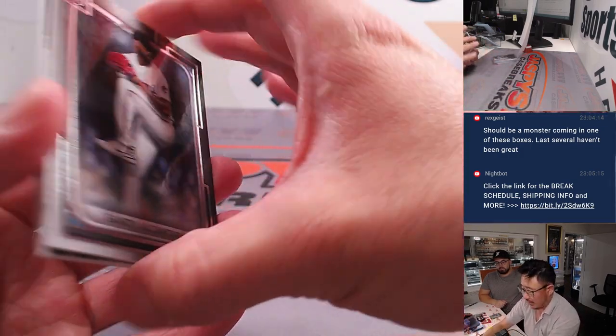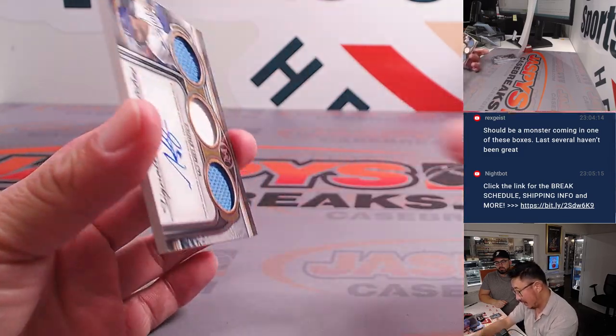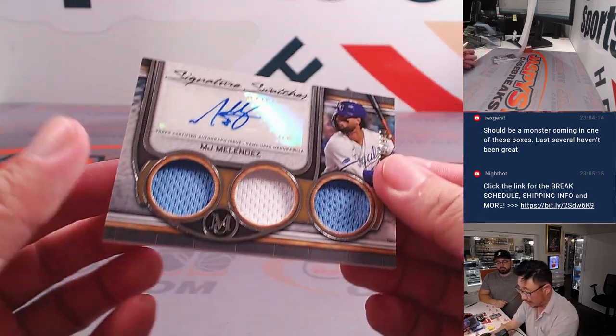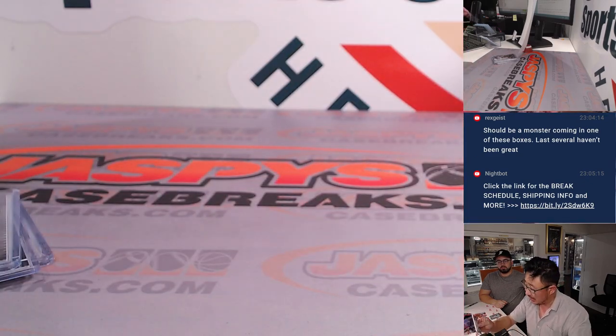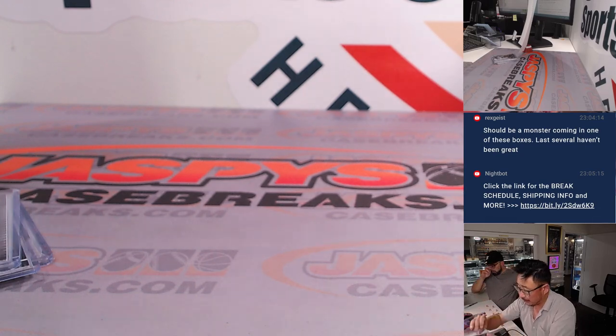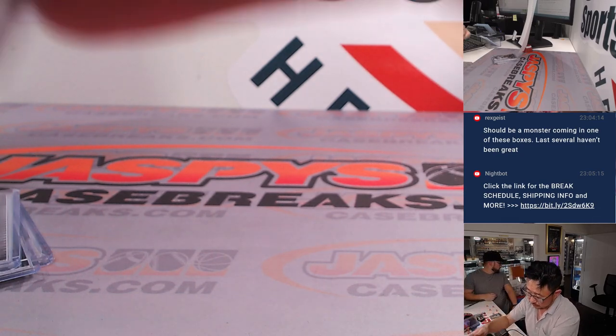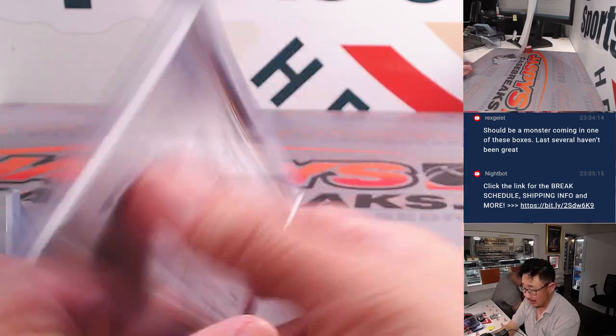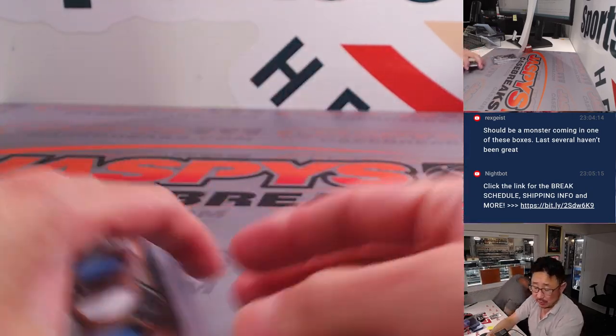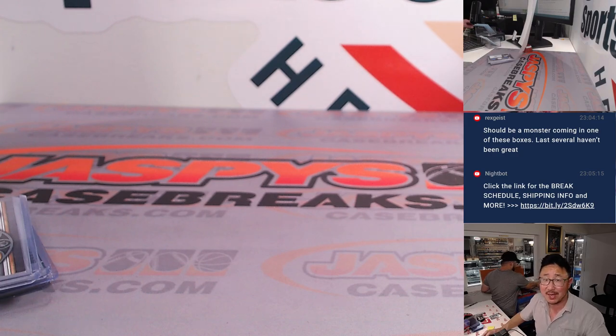And the last one behind Sandy Alcantara is — nice! — MJ Melendez, 2-color triple relic and autograph, AL Central, SKS. That is 96 out of 399. See the numbering right there? There you go, gang. Division 9 in the books. More divisions coming up. JaspersCaseBreaks.com. Bye-bye.